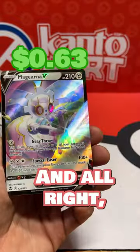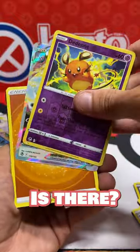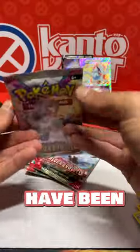Let's open up this first one — just a V. But if this second one has a V or better, it could have been one of the error packs. There's a Lugia V hiding in there! This could have been one of the error packs.